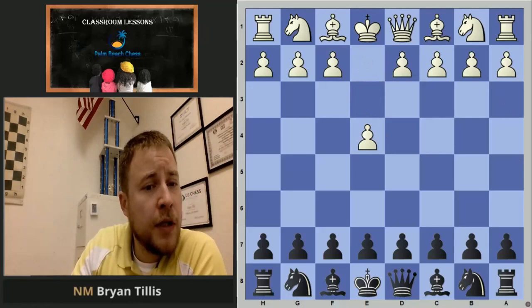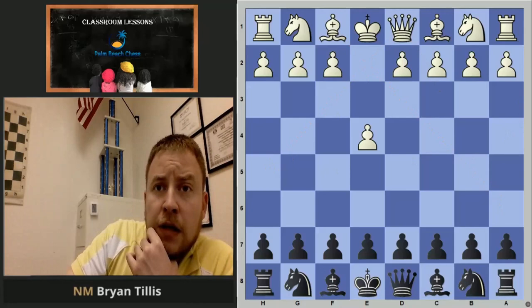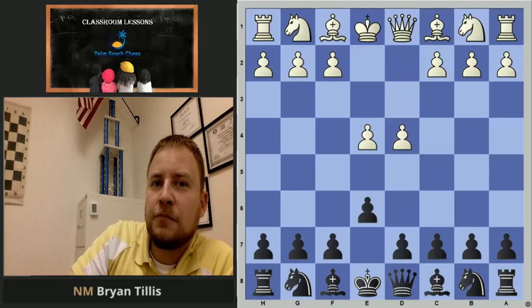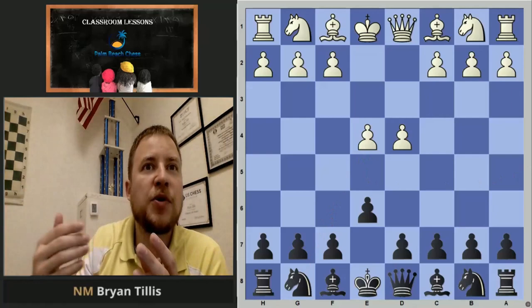According to Fischer, best by test: 1.e4 — an aggressive move, easy to understand because the bishop and queen can easily come out. I'm going to recommend, mostly because I wrote a book on it and understand it decently, the French Defense as your starting point. In chess we talked about the center — if your opponent gives you the center, we take it. You don't want to play a move like Knight f6 here because white will push the pawn, kick your knight around, you have to move it again — you're losing time.